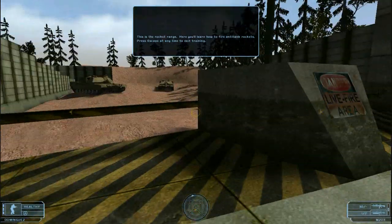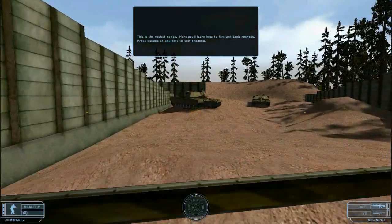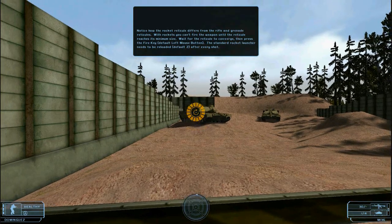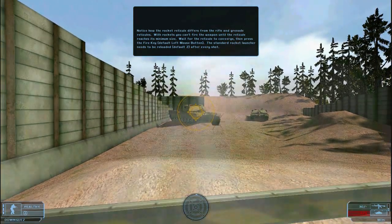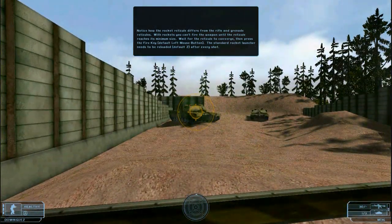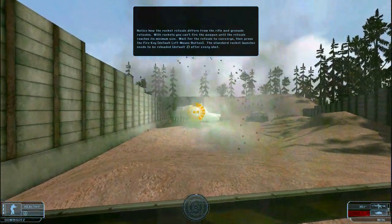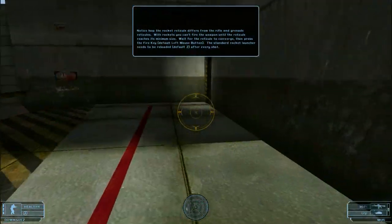This is the rocket range. Here you'll learn how to fire anti-tank rockets. Notice how the rocket reticule differs from the rifle and grenade reticules — with rockets, you can't fire until the reticule reaches its minimum size. Wait for the reticule to converge, then press the fire key. The standard rocket launcher needs to be reloaded after every shot.